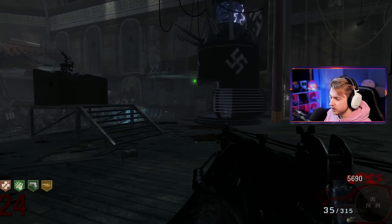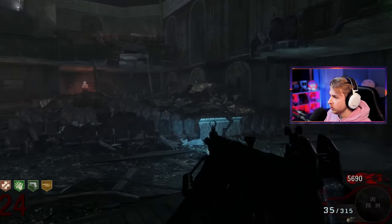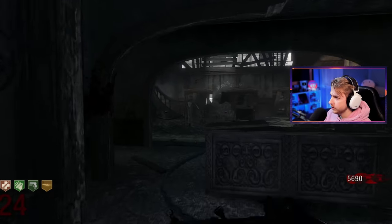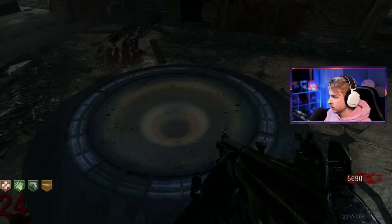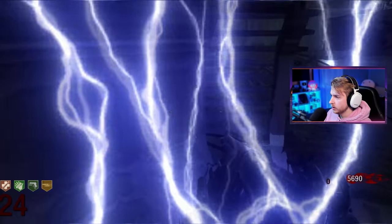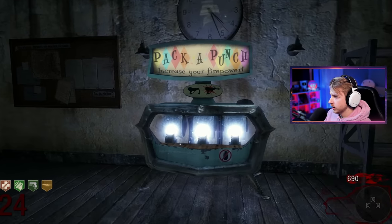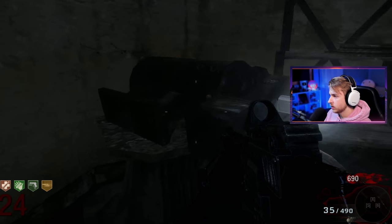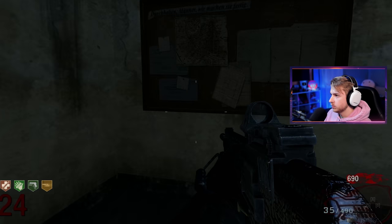So let's link the teleporter — just gotta link it at the six. And let's head on up. What is this? Oh we can just buy nades up here. Pack-a-punch plus ratio — Lamentation is what this is called. Okay, pretty cool. There's gotta be something here we can pick up — like I know there's gotta be an Easter egg step here or something.